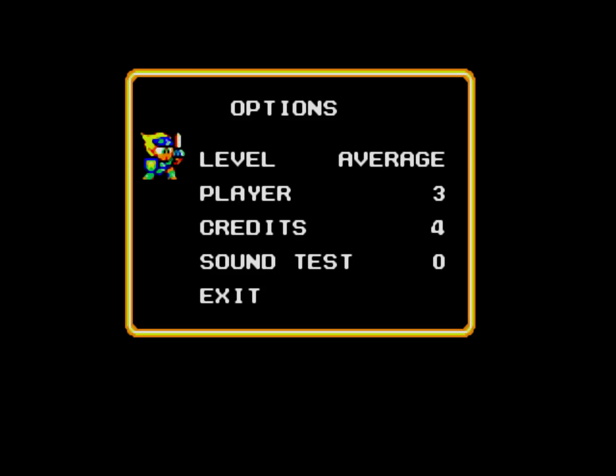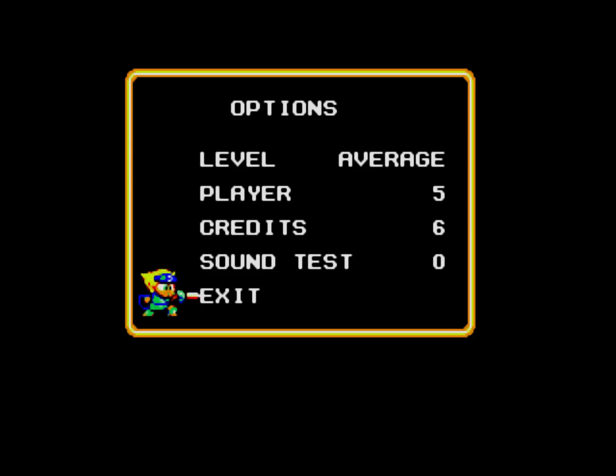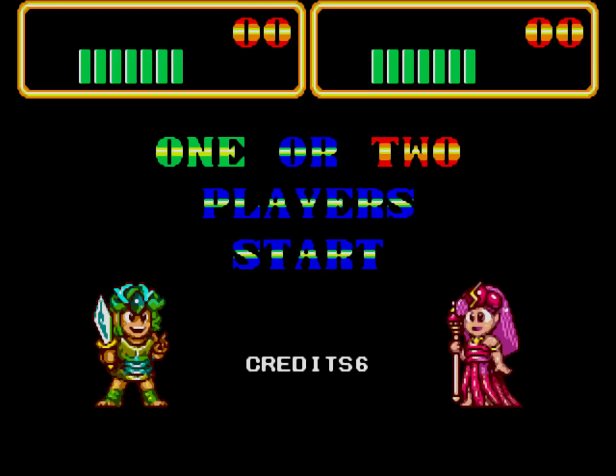Let me check the options. Definitely not expert and definitely not beginner — let's make sure we have as many lives as possible, because this game is flipping hard. I think I pushed the wrong button; it just takes you back to the Sega menu when you do that. Okay cool, let's begin shall we?